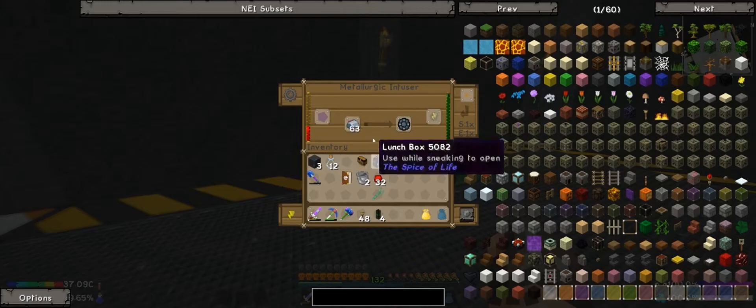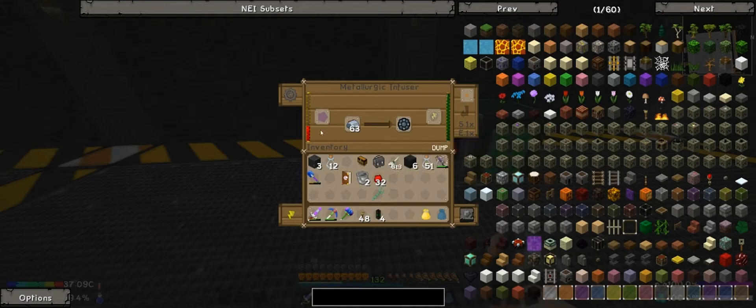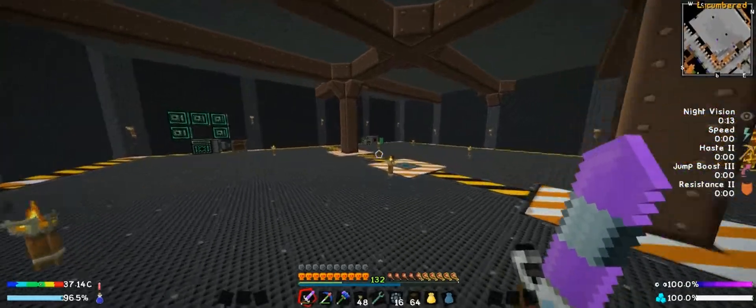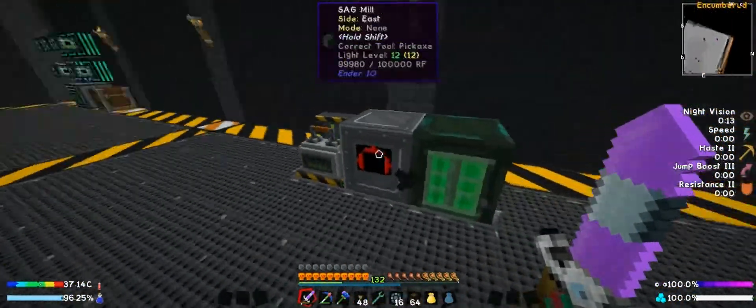I don't even remember what we need it for again. I think we need it to get the steel casing somehow. Was it for these? Yeah, it was for these. So how do we make you? First we need Redstone and Iron Ingot. Let's go get some iron and redstone. We're going to need a bunch of these guys. It uses ten per — I'll let that go and get some obsidian powder and enriched alloys.